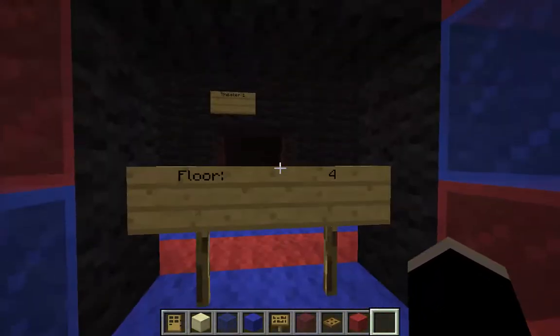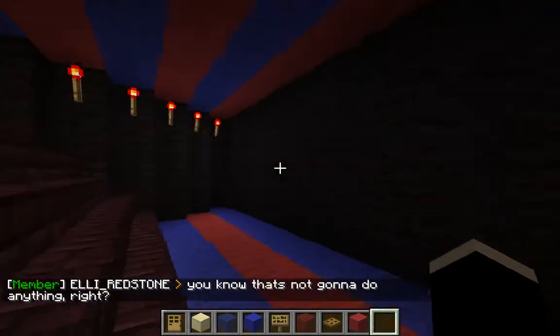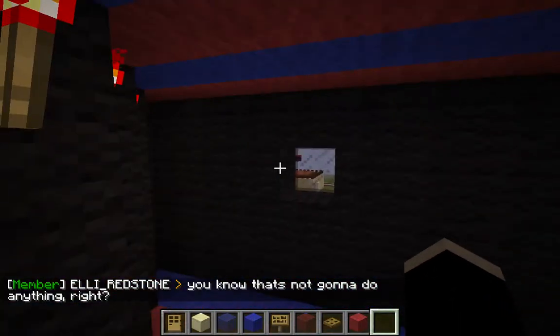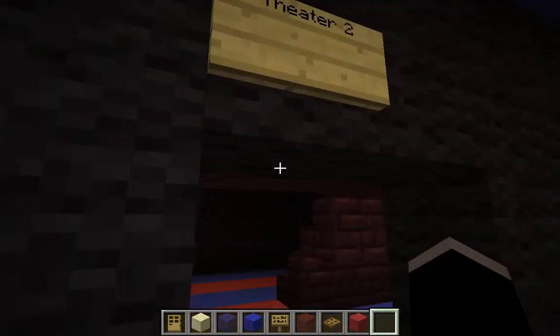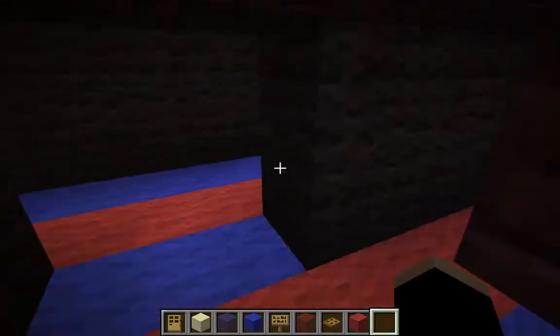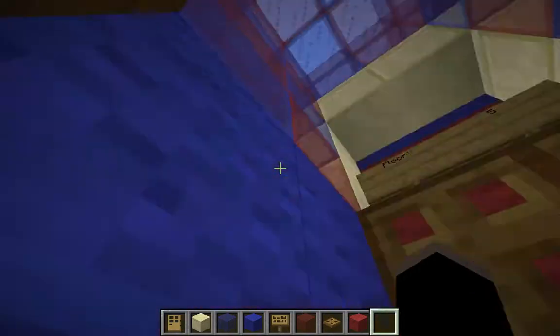The next floor is our theater — it's a bit messed up right now. On this server you can't place paintings, otherwise they get removed, which is really dumb. All the theaters are the same, with glow stones behind so you can see. That's that floor.